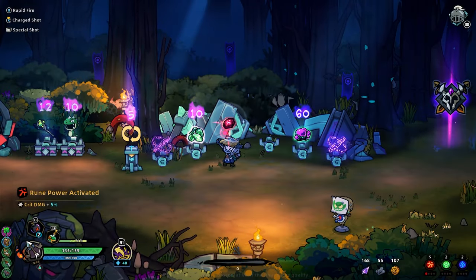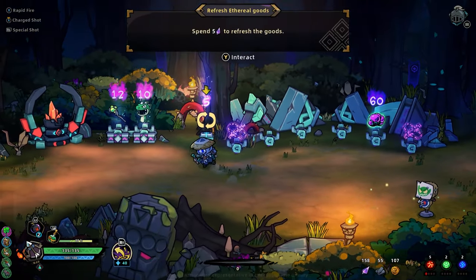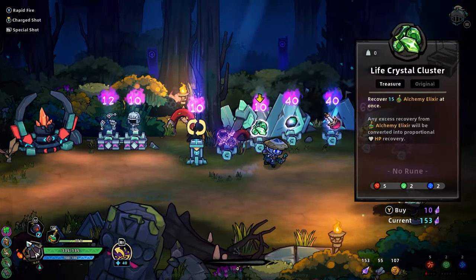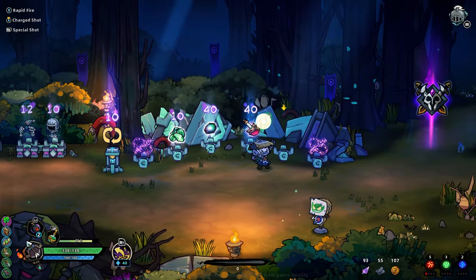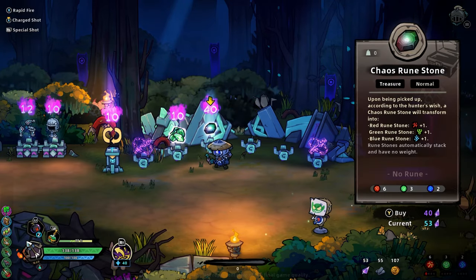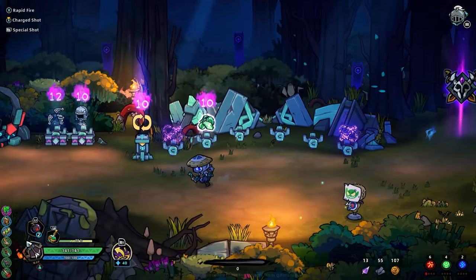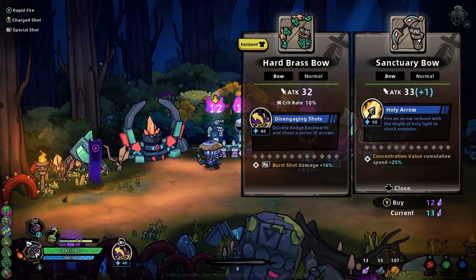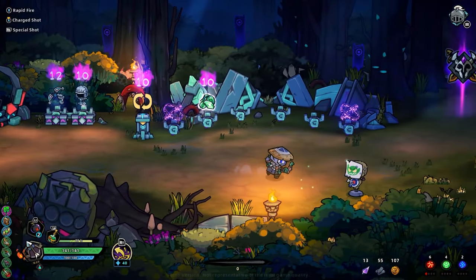Chaos stone. Reroll. These things are giving us runes as well — it's not just a one-off, and we can choose another rune. I do have enough. It's better. I won, but this has crit rate so it's not better. Finally we can fight the boss again.